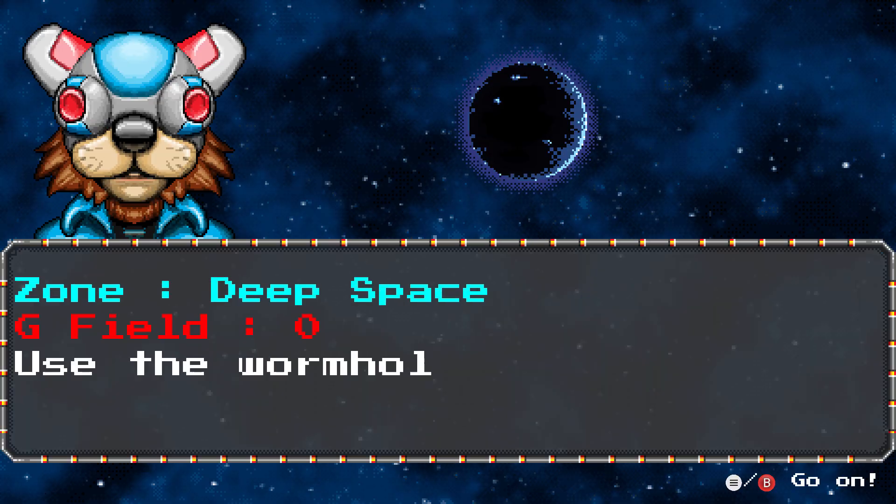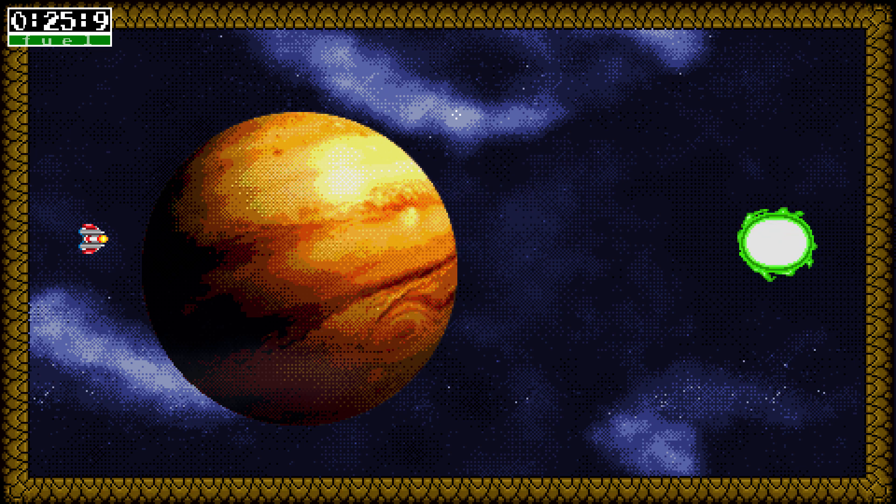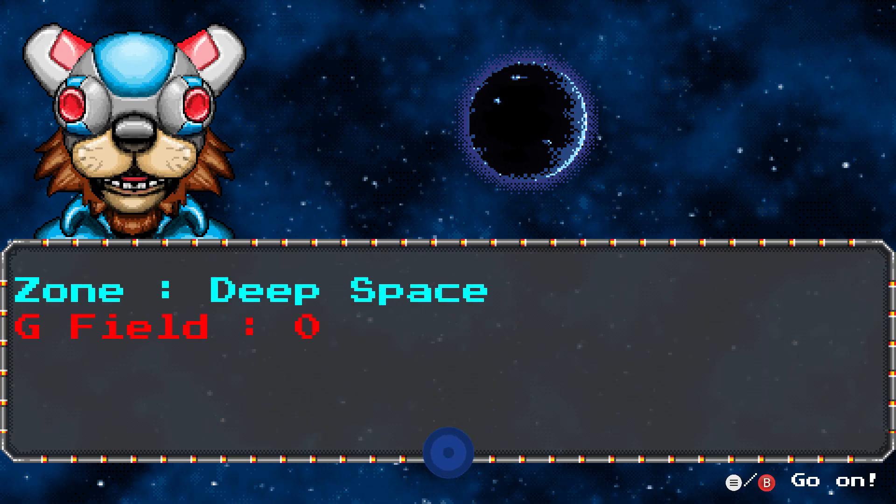Go to Adventure and select the first level. There are no enemies on this level, just your ship and the exit. Press the right trigger to fly and we're going to go right into the wall and die — that gives us a wall-death achievement.